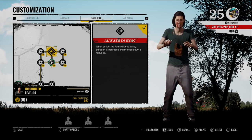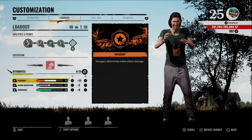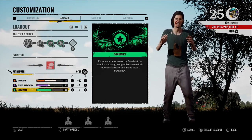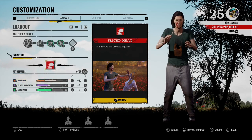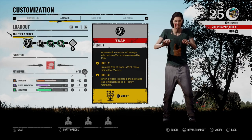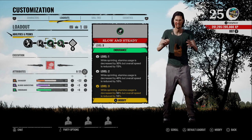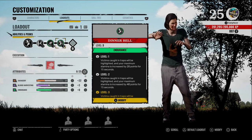Coming down to the attributes, you want to bring your savagery up to at least 37, endurance to about 28, and blood harvesting at 25. I bring savagery up as far as I can to get my attack up — instead of using the attack in the skill tree or perk tree, I use those for endurance and stamina. From here we're going to get out on the field and I'll show you exactly how to place the traps, where to place them, where not to place them, and how to be sneaky like a snake.